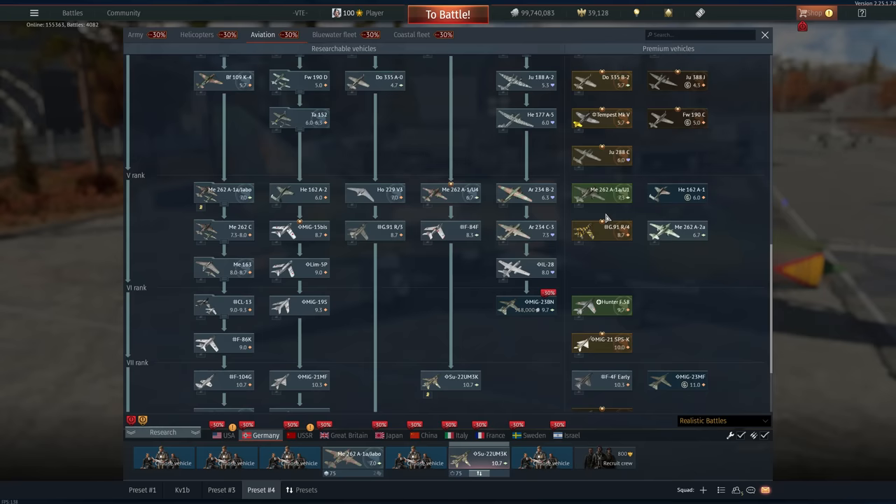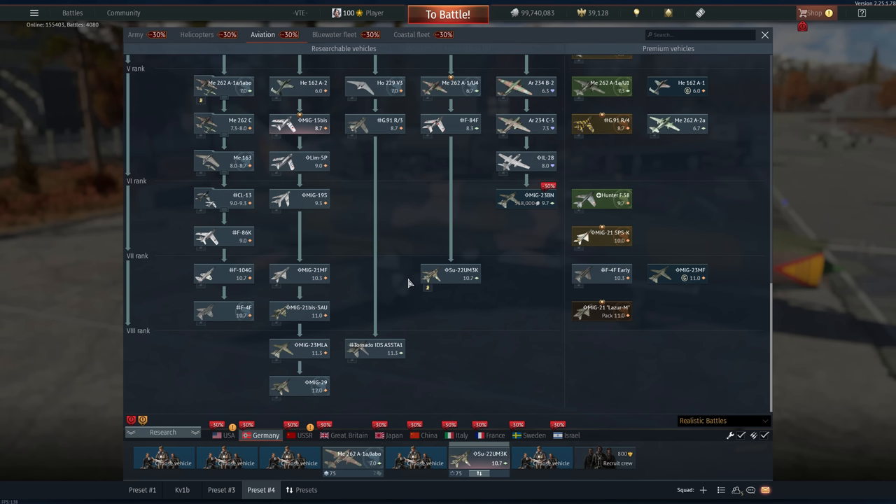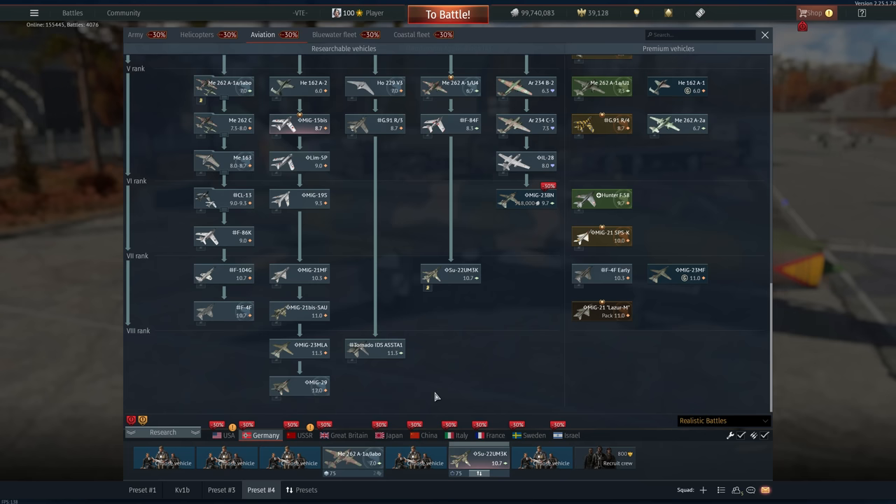Next up we have Germany. Rank 1 — Ango 100 E1, your speed of progress is going to be pretty bad. If you want to get anything in Germany, I would say get the Junkers 288 and you can get basically everything unique to the German tree. If you really want to get anything, you can talisman the MiG-15bis and you can very easily grind Rank 6. Ranks 7 and 8 I don't think are worth it because there are better versions of these vehicles in, say, the Russian tree.